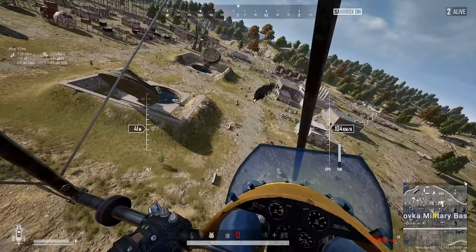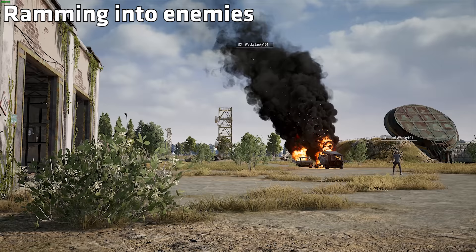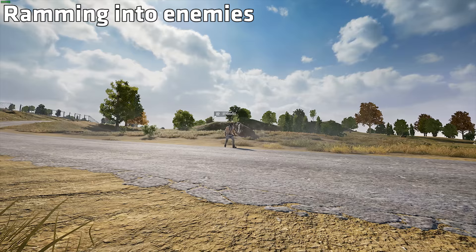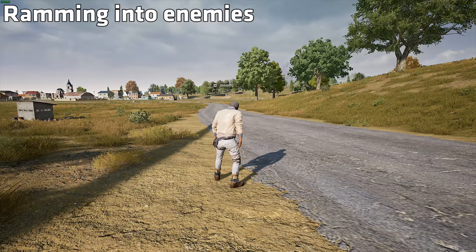Lastly, to my big disappointment, you cannot instantly kill an enemy by ramming your glider into them. I'm not sure if this is a bug or intended, but if a player is on the ground with full HP, you will not be able to kill them even if you fly straight into them at full speed. Hitting someone like this is not only extremely difficult, as they will normally try to dodge you, but it is also extremely risky for the pilot. I guess you can just hit them twice.